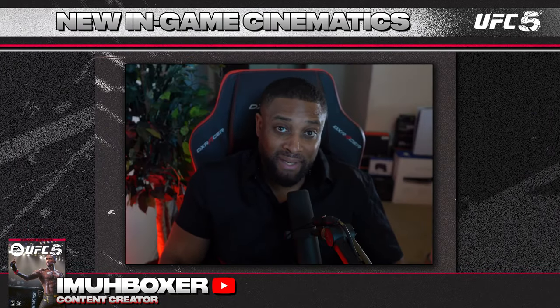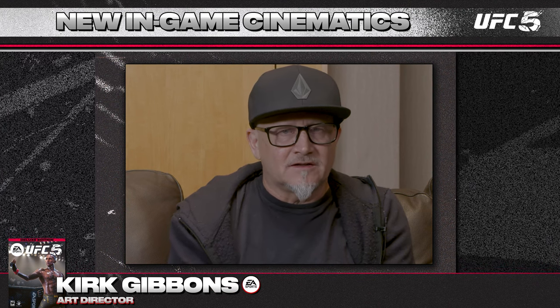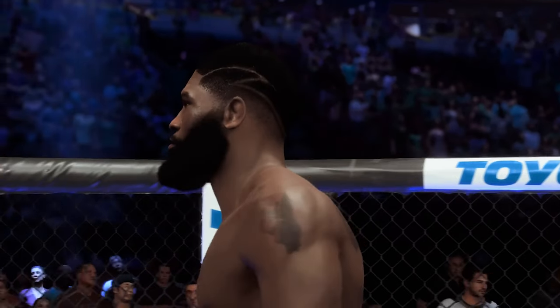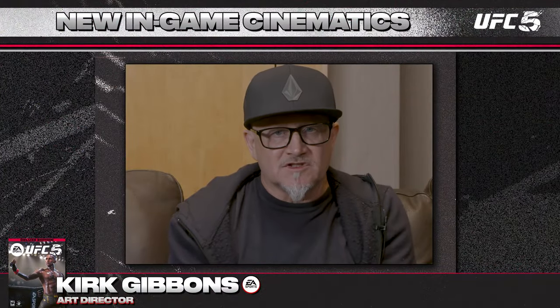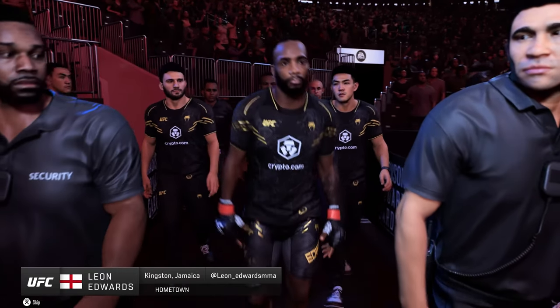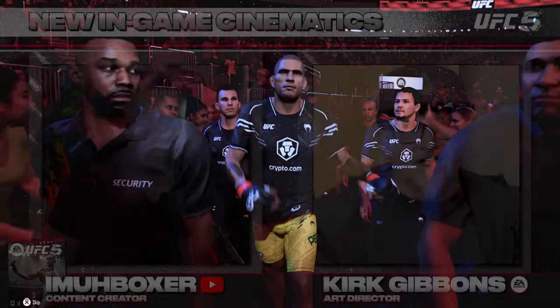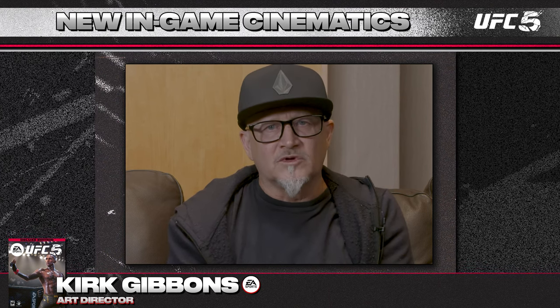When we talk about new in-game cinematics for UFC 5, the walkouts now feature three new improvements. First is our face rig system — a new facial animation system that allows more detail and subtle human animation throughout the walkout. Second are Frostbite cameras, which have a more realistic camera lens along with new camera angles and new editing, creating a really powerful experience. Third is the dynamic lighting throughout the walkout, showing how light moves across the skin. The whole choreography — with dynamic lights turning on and off — is true to the authentic experience of the UFC walkout, and I'm super proud of what we accomplished.